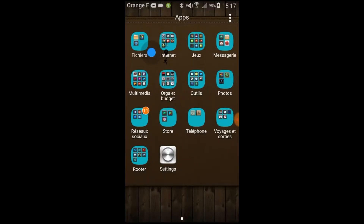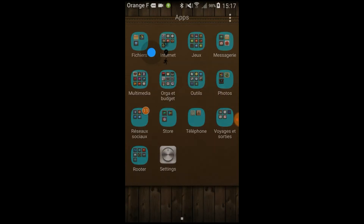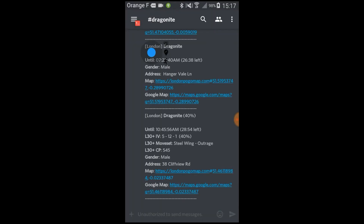Hello, so today we're going to see how to get the medals for the Unowns. You may know this really rare Pokémon. There are 26 types of Unown Pokémon. So what I usually do, I'm using Discord groups to have a radar to find Unowns where I play.